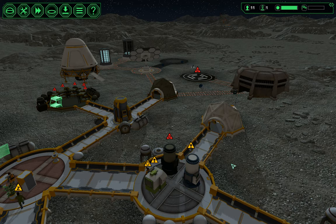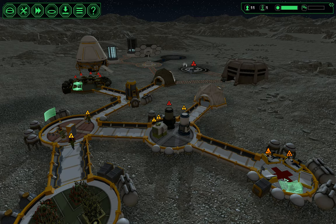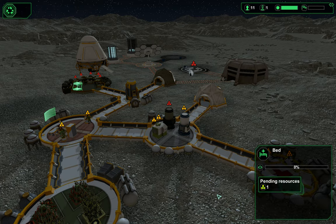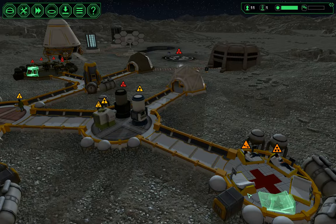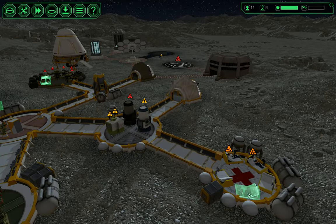Maybe someone will bring in that ore. I can't turn off the sickbay now because there are people in the beds — if I do they'll get up, so that's going to use more power.